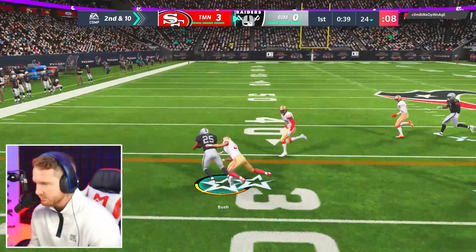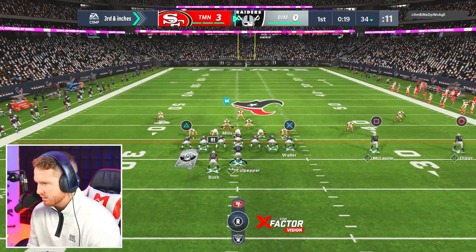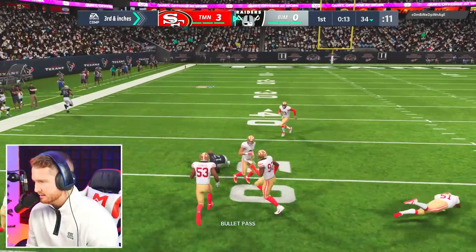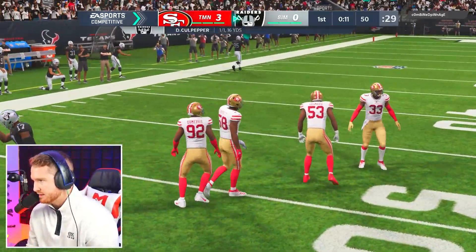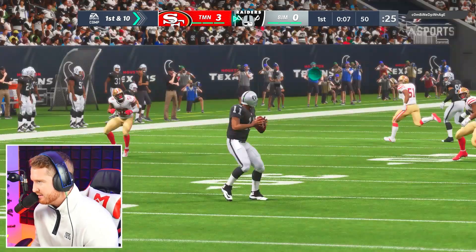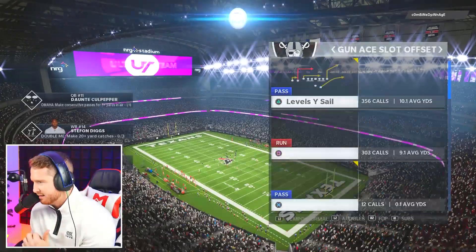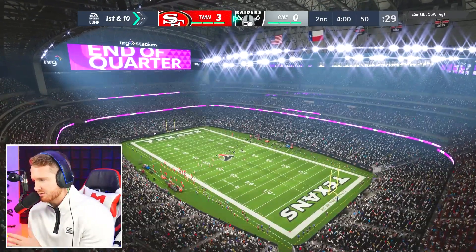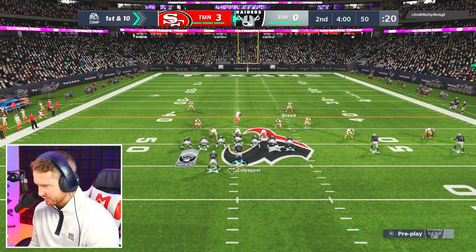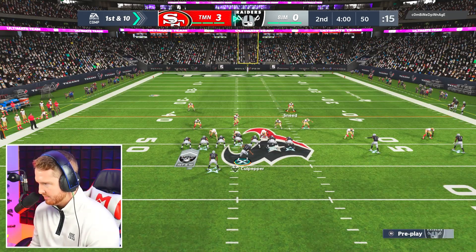He's been running man coverage every time so I'm expecting more of that, and we get a deep ball to McLaurin — kind of a risky throw, I was worried his user might get there. He ran man coverage the first two times, ran a Cover 3 that time. This guy seems like he hasn't been keeping up with the patches — he was trying to run a disengage that was popular like a month or two ago. I'm expecting man coverage, and I'm putting Diggs on a streak — I fully expect him to get open.